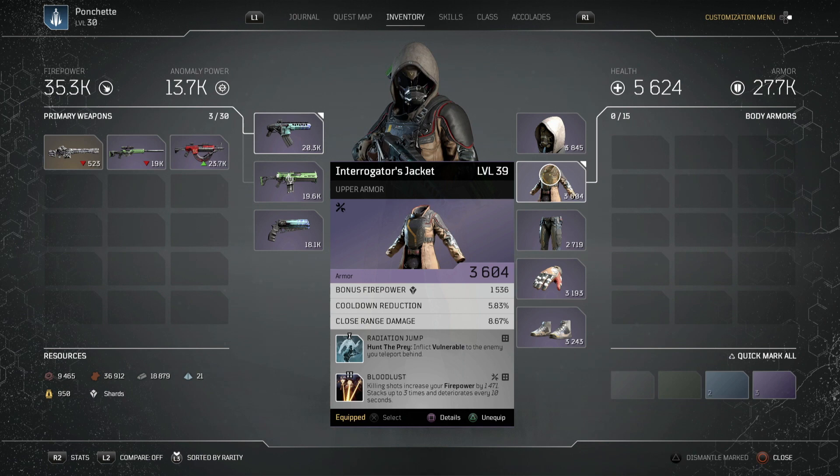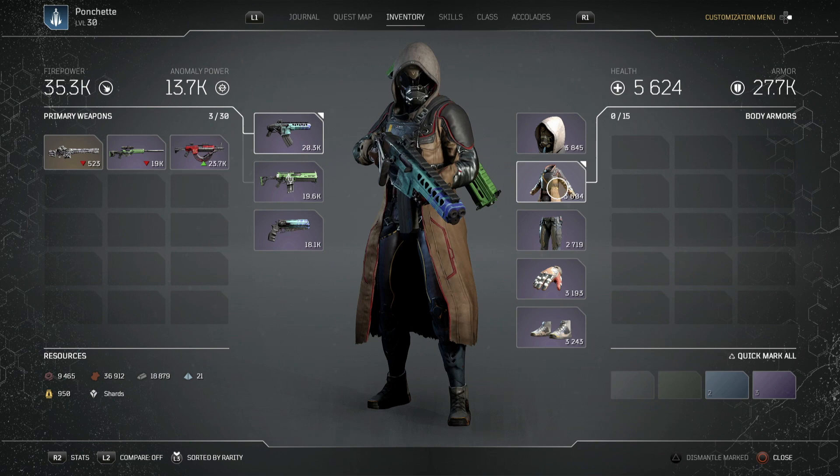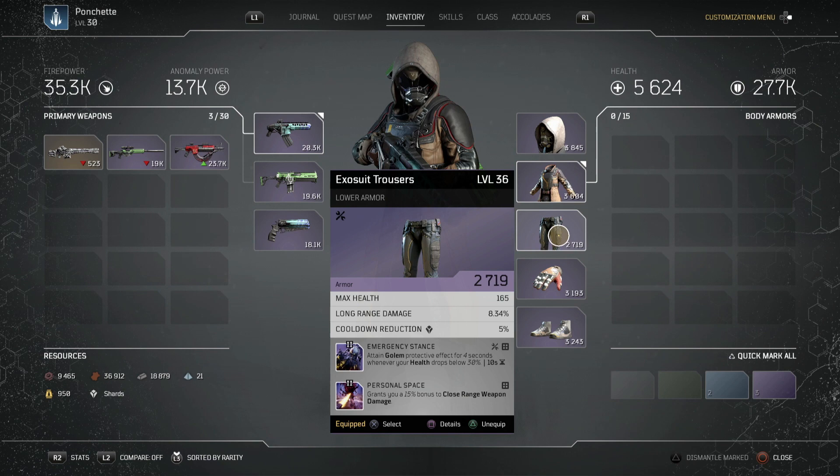On the trousers we have Emergency Stance and Personal Space. Again, you want bonus firepower, cooldown reduction, and close range damage on your gear rolls — I haven't got that on this piece but right now the mods matter more to me than the stats. As you play through the game, if you find something with the right rolls by all means change it.